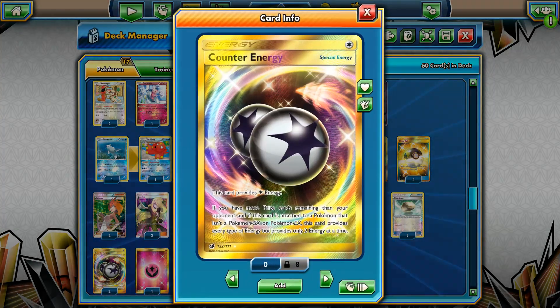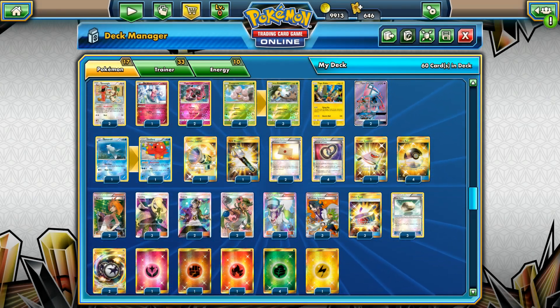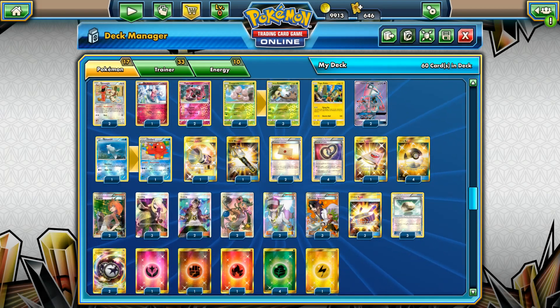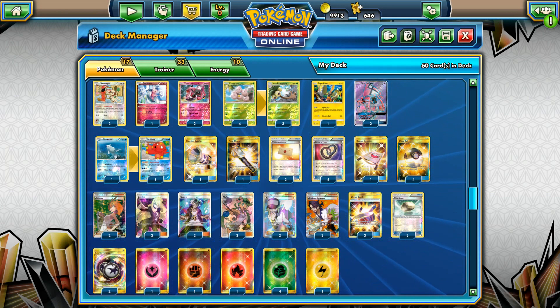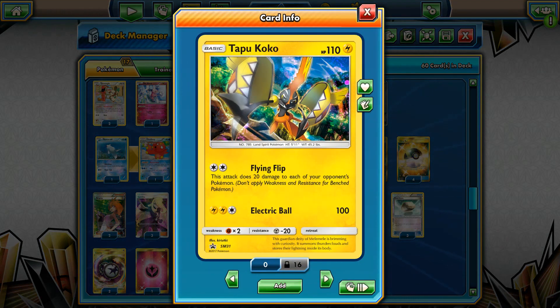For energy cards, I decided to go with two Counter Energies. They're pretty good because with Counter Energy we can attack for that Magical Swap very easily, but we need to have more prize cards left than our opponent. Of course we can use Fly Flip, but we can also surprise our opponent with Electric Ball as well.